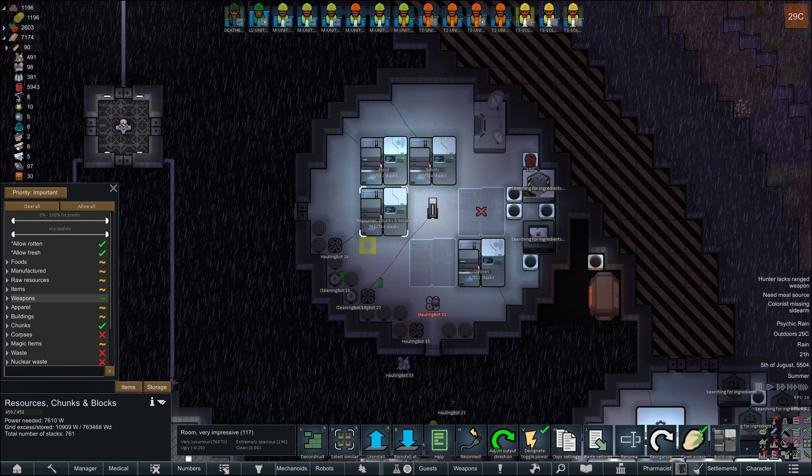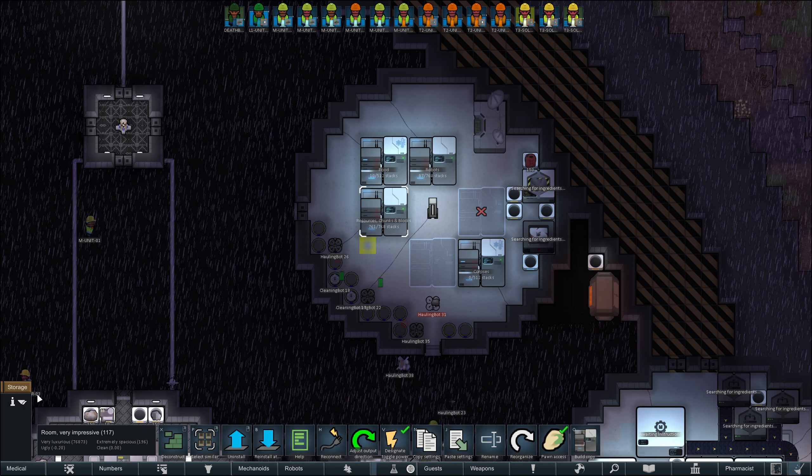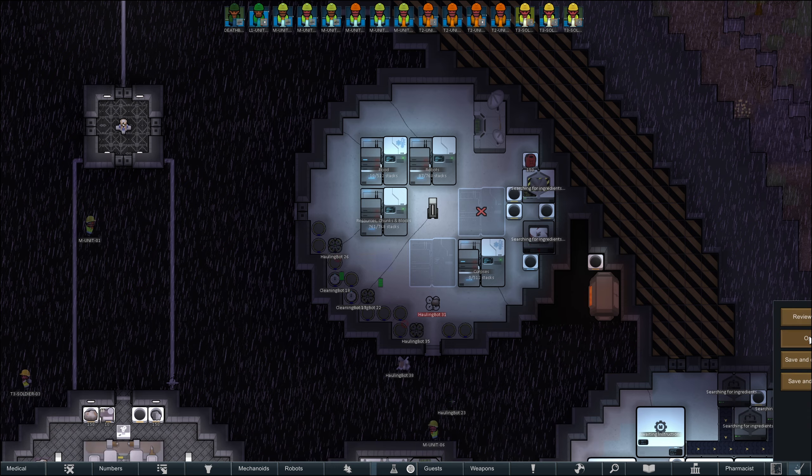Rather than using the drop pods, we'll use the ships instead — I think it's just better. So I'm just going to take these down and get some stuff out of it. We still need the plasteel; it's taking forever to get any plasteel, which is unfortunate.